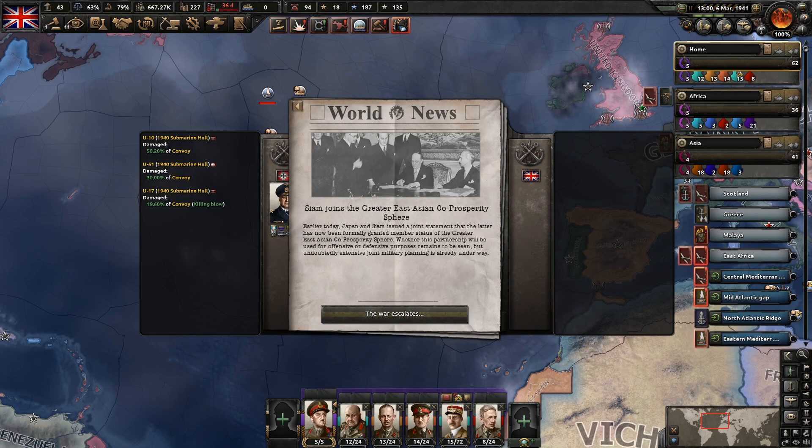Siam joins the Greater East Asian Co-Prosperity Sphere. Earlier today Japan and Siam issued a joint statement that the latter has now been formally granted member status of the Greater East Asian Co-Prosperity Sphere. Whether this partnership will be used for offensive or defensive purposes remains to be seen, but undoubtedly extensive joint military planning was already underway. The war escalates.